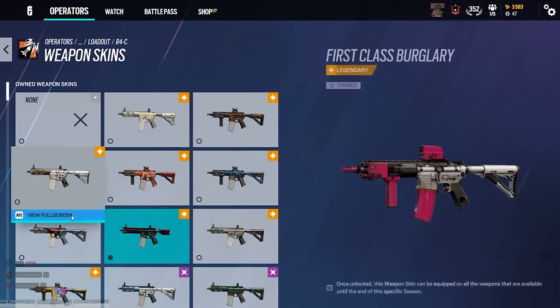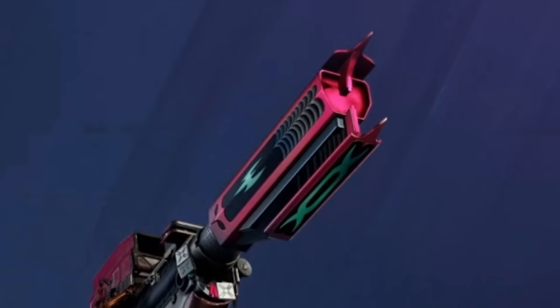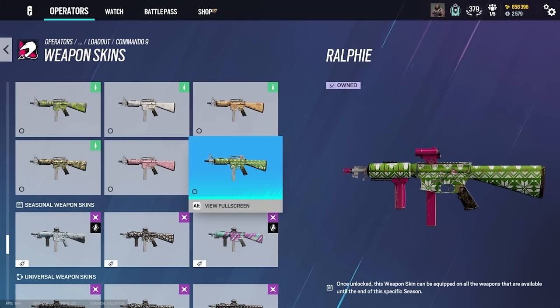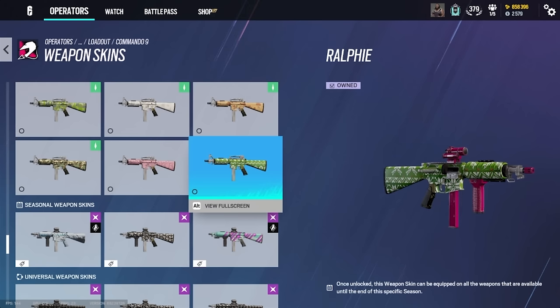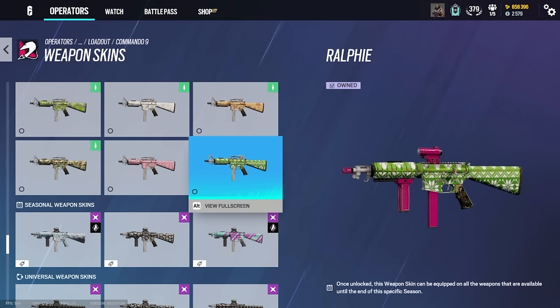I love the stock on Spellbound — imagine the recoil with those spikes digging into your shoulder. It's such a good design. I think this might be my rarest skin — Ralphie. I can't remember if this was 2015 Christmas, right when the game came out, or 2016. The other one is Rudolph. This is Year One and it's really rare. They don't even have rarities — that's how old they are.